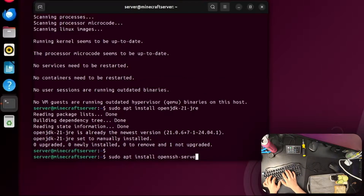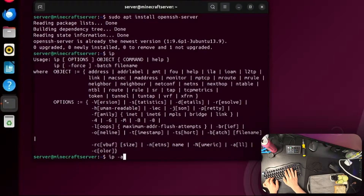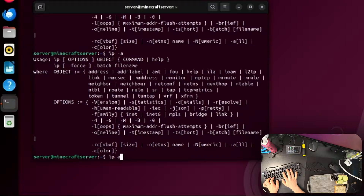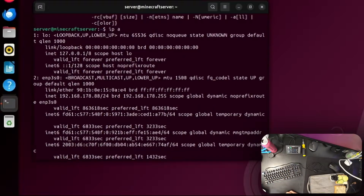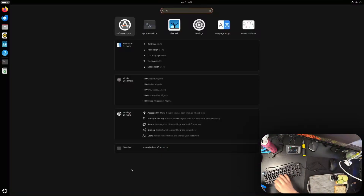If you haven't already installed OpenSSH, run 'sudo apt install openssh-server'. I installed it during the Linux setup. Then check your server's local IP address by running 'ip a' — my address was 192.168.178.88. At this point you can test SSH access from another PC or even your phone with a terminal app using: ssh [ip-address].